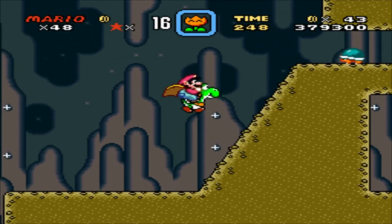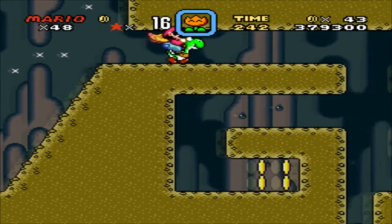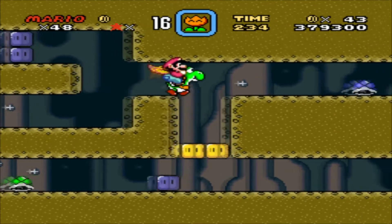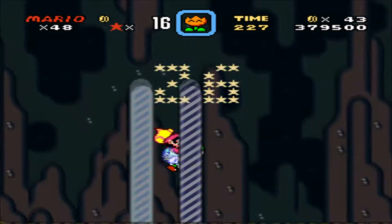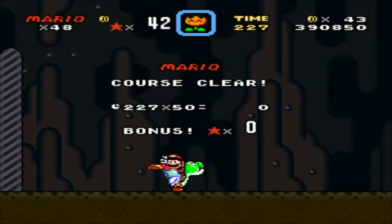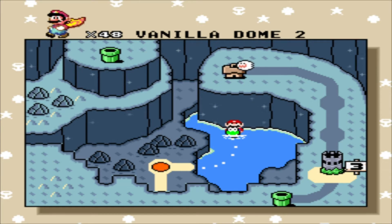It's Yoshi — I nearly said Spiral because it got stuck in my head for a moment. I was going to say Yoshi is not a dinosaur, he's a dragon — he breathes fire. Anyway, we will enter Vanilla Dome 2.